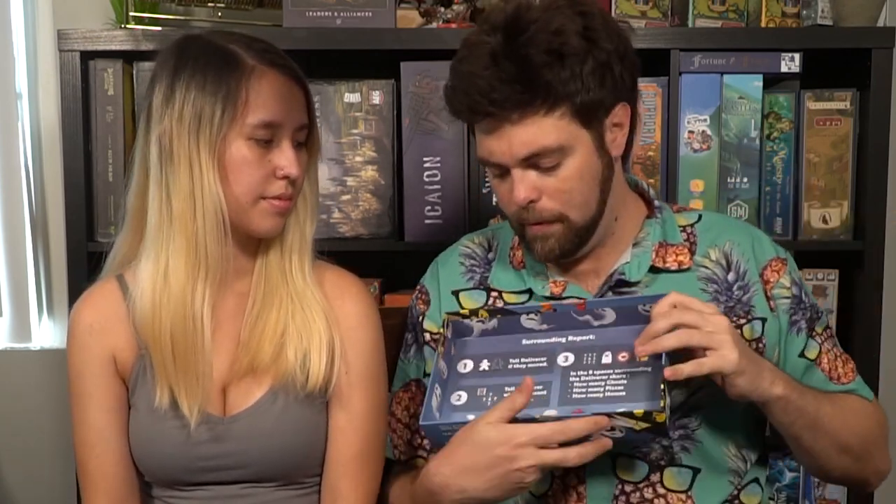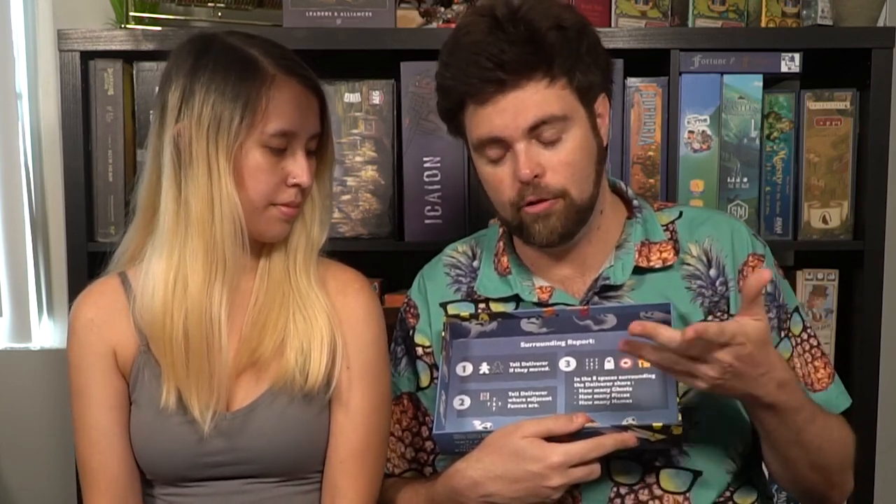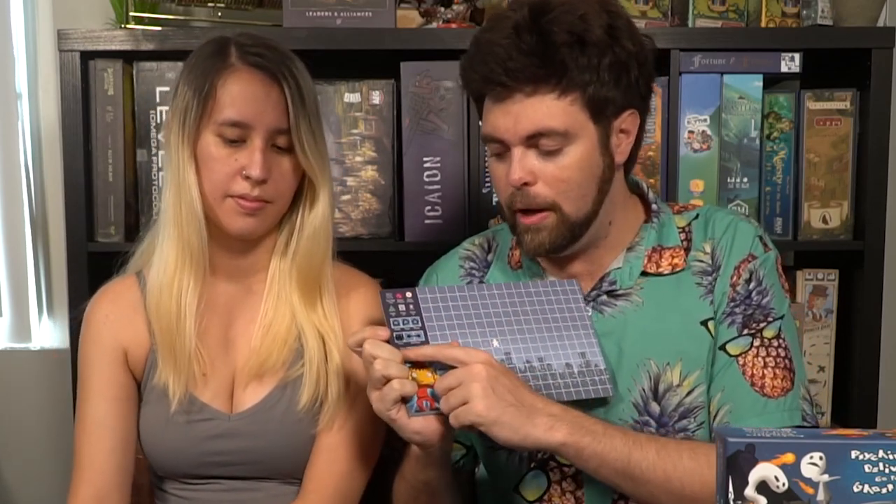When you move, the Game Master also moves your character on their board. Then they follow the steps on the back of the box. First they confirm you moved, then tell you if there are any adjacent fences — north, south, east, or west. You can then mark that on your board. Fences cover an entire space in the 7x7 grid. Then the Game Master tells you about the eight surrounding spaces including diagonals — how many ghosts, how many pizzas, and how many homes are in those eight spaces. Remember, homes don't show up until somebody gets a pizza. The player marks all that information on their grid.